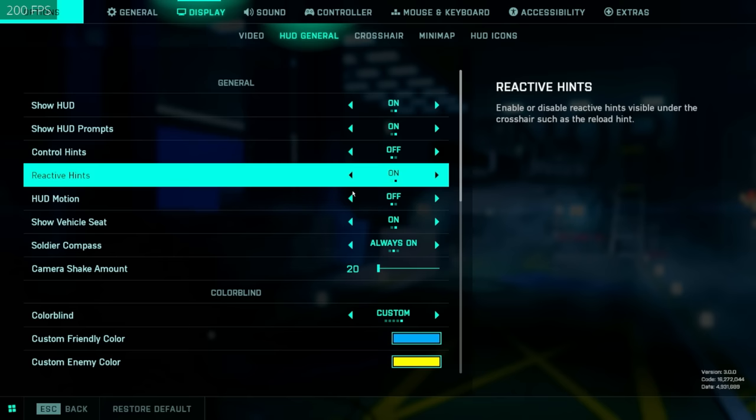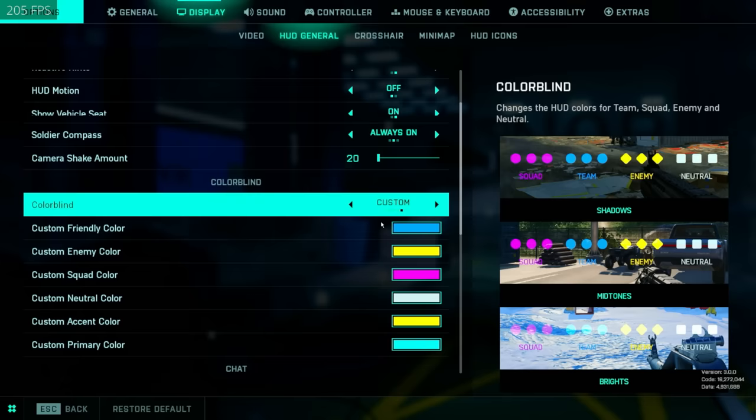For the HUD general settings, the only things I would say: definitely turn off HUD motion, and turn off camera shake as much as you can.